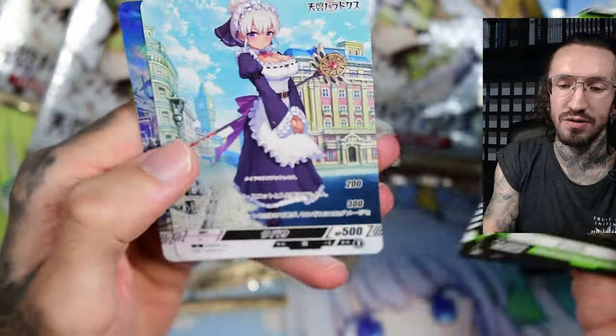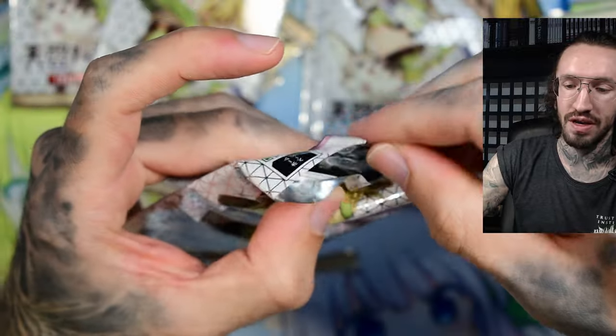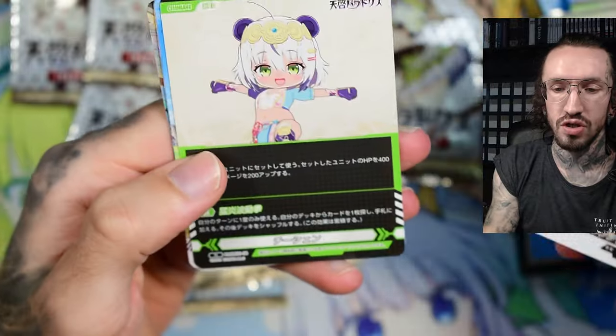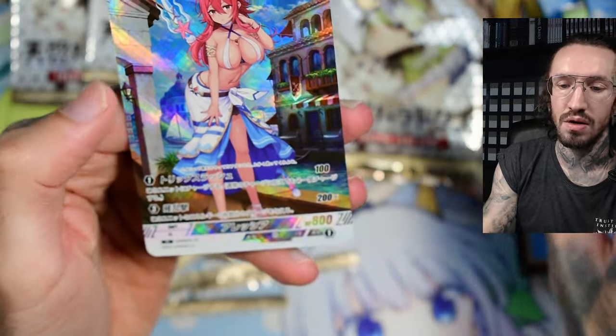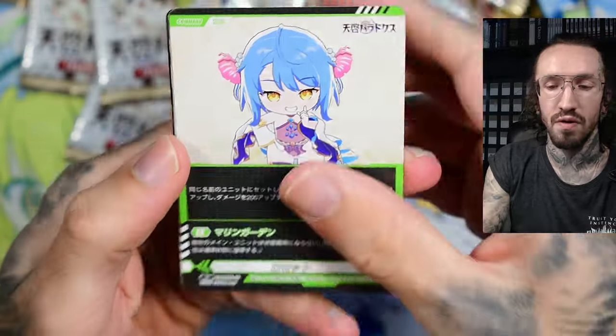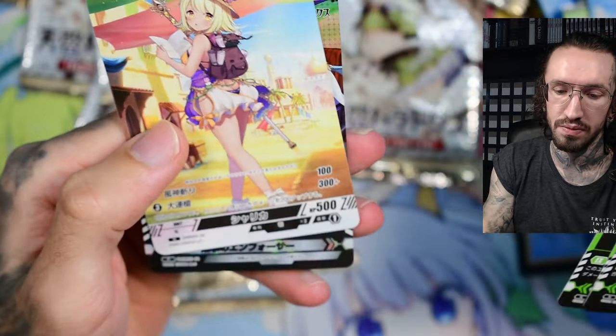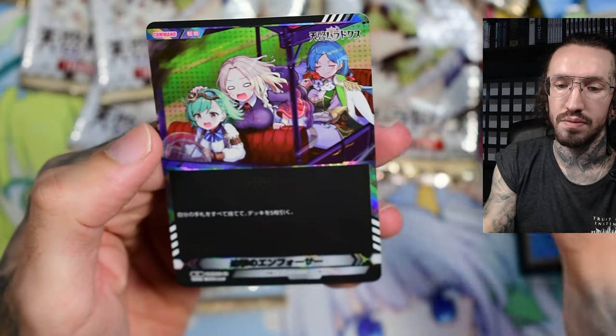I'm missing one VR with an Egyptian-inspired artwork from set number seven. I opened five boxes and just didn't pull it, even though there are four VR cards per box — so 20 VRs total pulled, and only 10 different in the set, but I still couldn't get that one. Now I don't feel like opening more loose boxes, so I'll probably just have to wait and buy the single card. But single cards from these TCGs aren't that easily available, especially from Japanese card sellers.